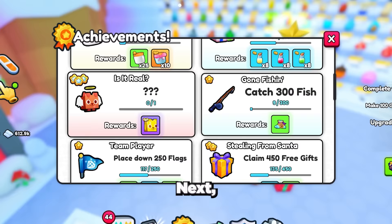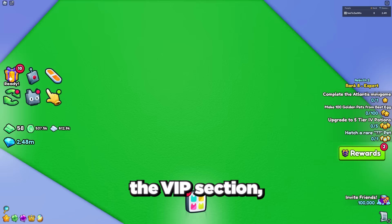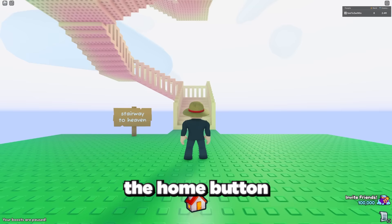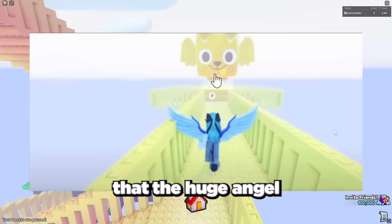Next we have the fastest way to get the huge angel dog, which can be found at the stairway to heaven area. To get there, either fall down the area at the VIP section or fail any obby and press the home button. It was leaked that with each set of stairs you climb there's a 1 in a million chance that the huge angel dog claim area will spawn in, as you can see on your screen.